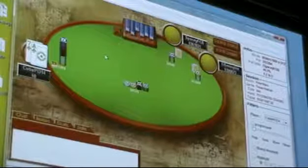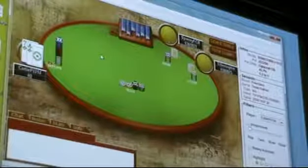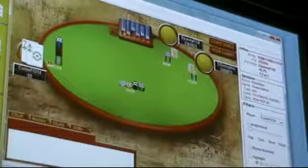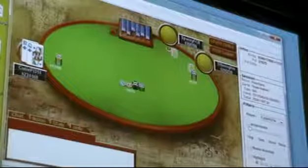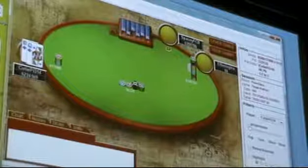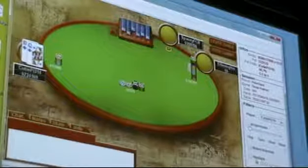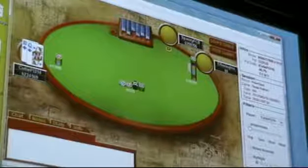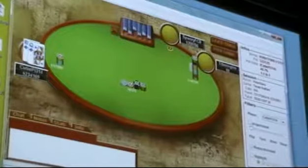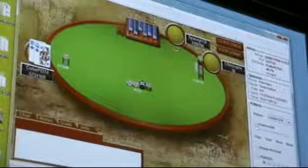Ace-seven suited — I just go all-in. I need a very good hand before I'm at a point where I'm raising small and hoping the other guy goes all-in so I can call. I basically need ace-ten suited or better for that. So even a hand as good as ace-seven suited, I'm just going to go all-in and try to win the blinds for free rather than trying to get my opponent to go all-in. He goes all-in here and calling is definitely positive chip expectation but definitely negative money expectation because of ICM. I think calling is correct in terms of equity needed, but it's just risky. Queen-ten suited against his range, calling would be correct, but because of the ICM factor I fold.